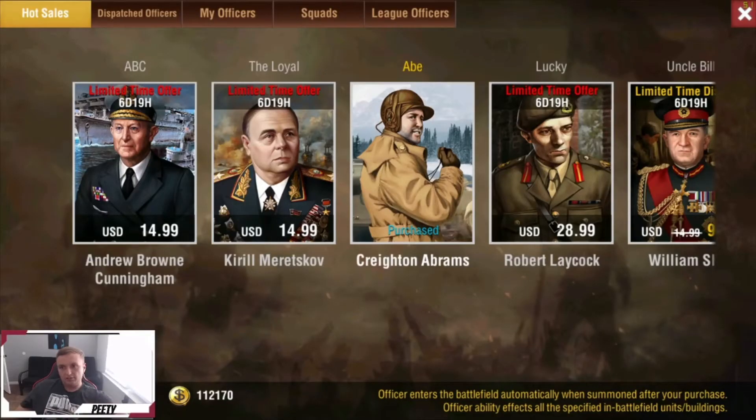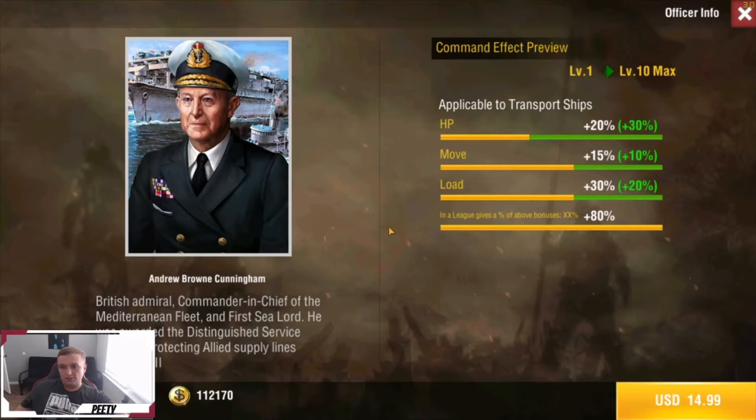Hey, what's going on guys, Petey here. Today we're going to be going over the new officers that just came on sale for this week. Starting off with ABC — this guy gives you some HP, some move, and some load percentage to transport ships. He could be used for running like the Isles map whenever you're trying to transport into middle cities before you get gigs out, so he could be pretty solid. But for the most part, if you're not running Navy or you're trying to save some money, I wouldn't pick him up.